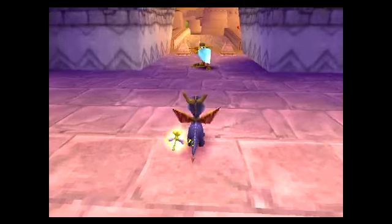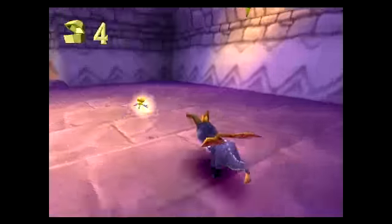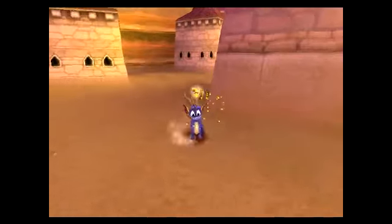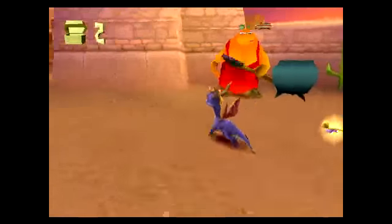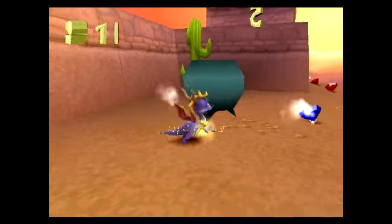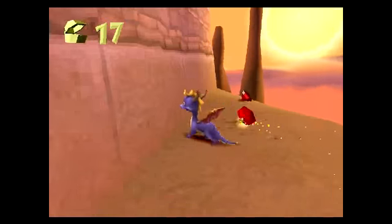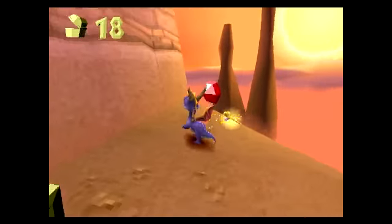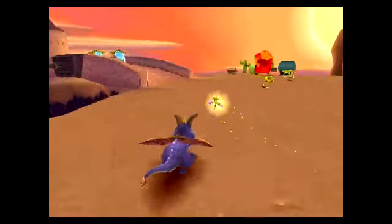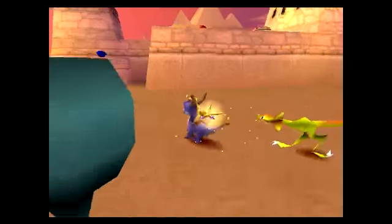Hey guys, here we are — we are in Cliff Town! That was a rhinoc, I think, not a gnorc. She hit me at the exact same time I hit her. Oh look at that — you do that and you get a gem out of it. What's around this corner? Nothing, that's all. Oh, did I already get the gem out of that? I guess I did.